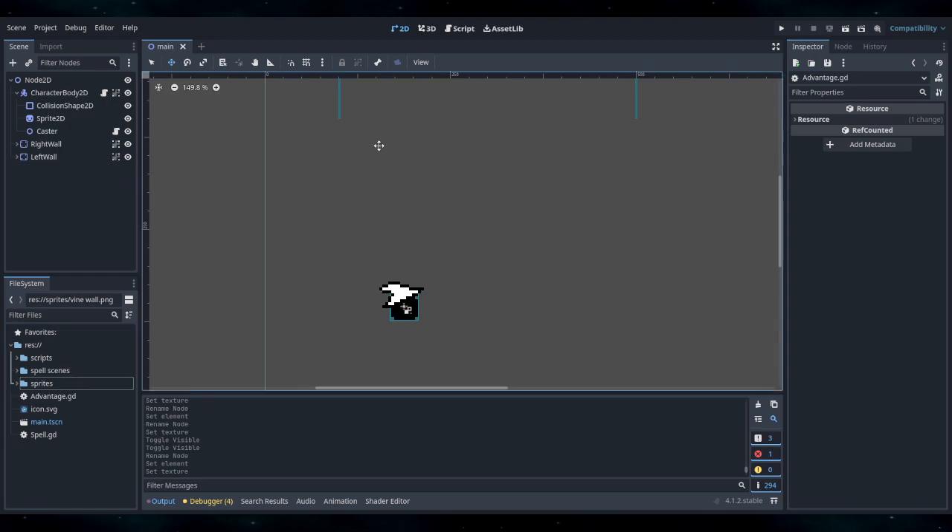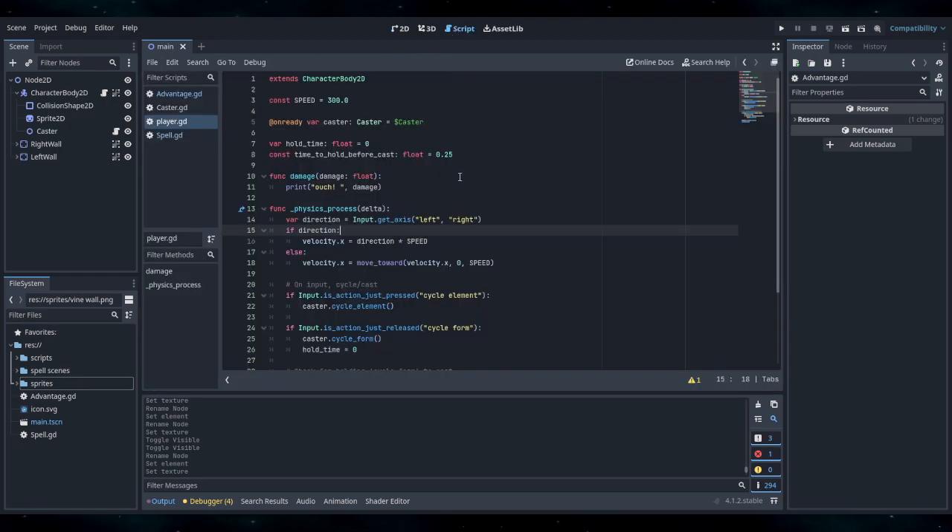Great, so what's left? We need health bars, we need to cast the spells, and logic to determine a winner and a loser — that's about it actually. Okay, I need to take a quick break, so I will be back.